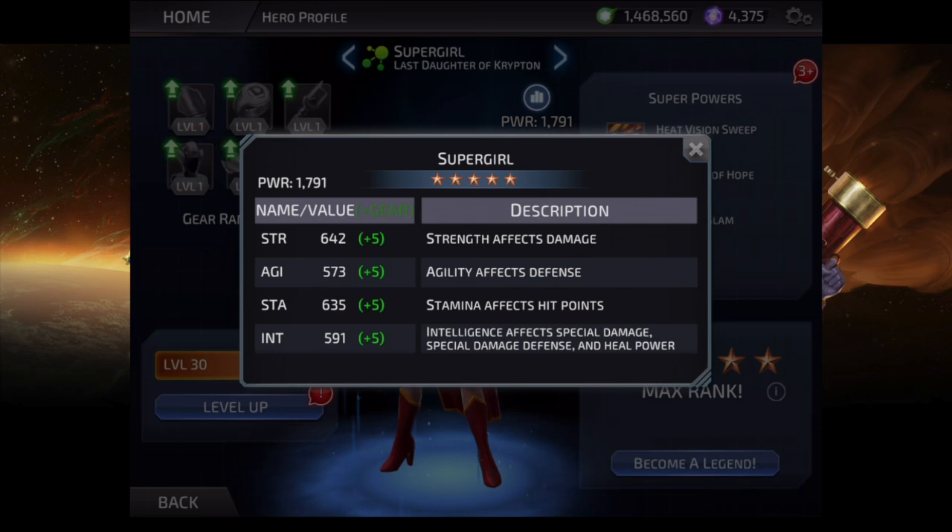Second to that is her strength and her stamina. She has low damage and average hit points for her level. She's at level 30 right now because I didn't want to spend a whole lot of resources taking her to max level, since her damage is really low. We're going to see that as we go along, and she has average hit points.